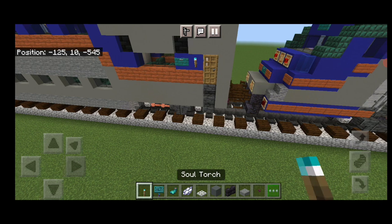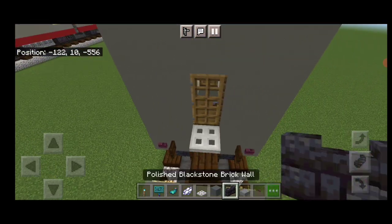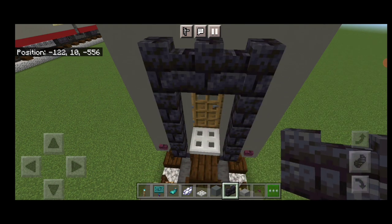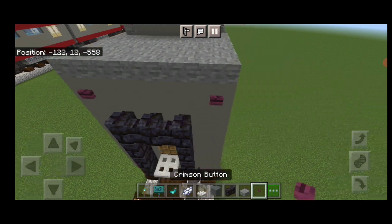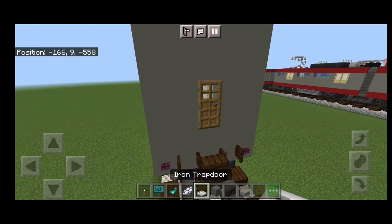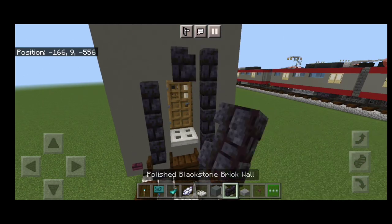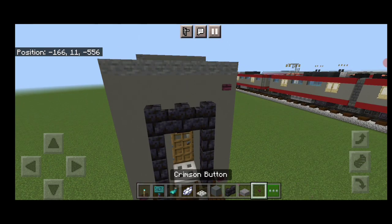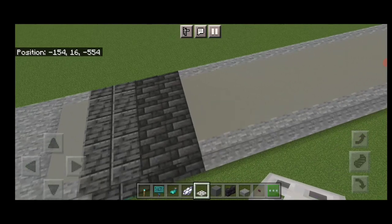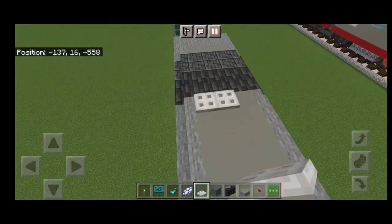Work on the end detail. Come down in front of the door, put an iron trapdoor, and a polished blackstone brick wall on either side coming up and over the door. Up here, a crimson button in each corner. Repeat at the other end: a trapdoor, polished blackstone brick walls on either side up and over the door, and a crimson button on each side. Then up on the roof end, do two rows of three iron trapdoors on each end. This completes the build for the single bi-level coach car.